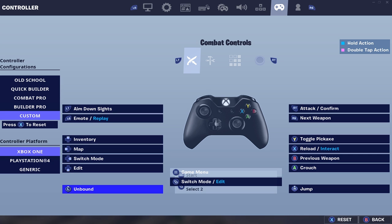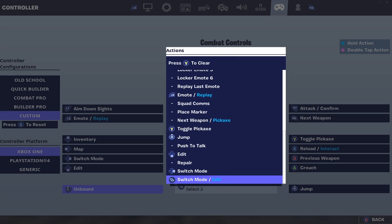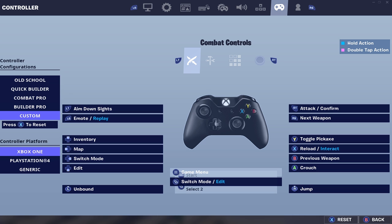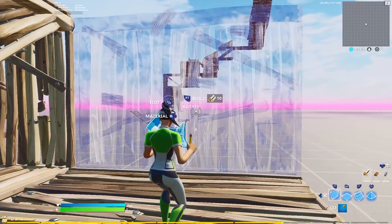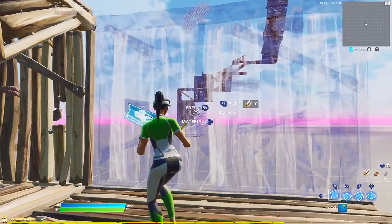So let's say your L3 is unbound — click on it and scroll all the way down until you see 'Switch Mode / Edit.' I had my start button unbound just like L3, and I clicked it and assigned it there. You just want to bind that to an unused button and back out. You'll know you did it correctly when you see a circle around your edit button.